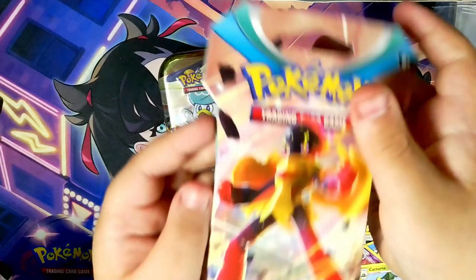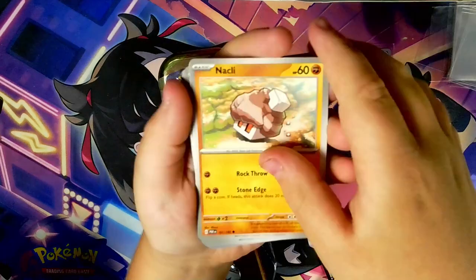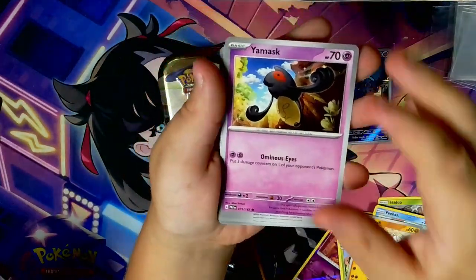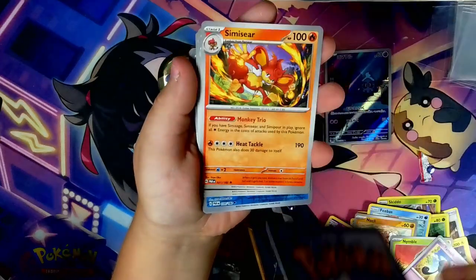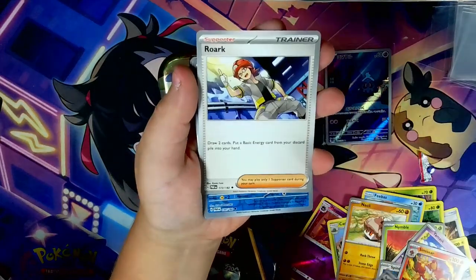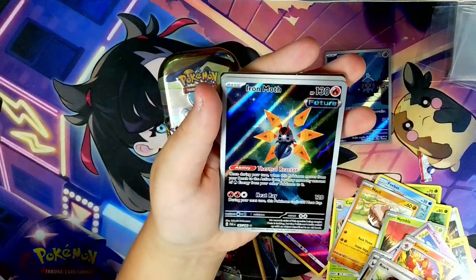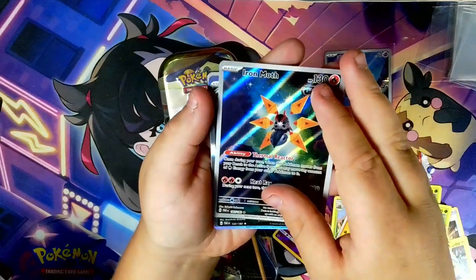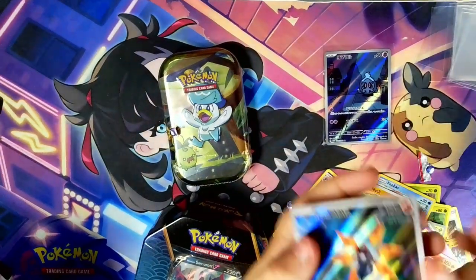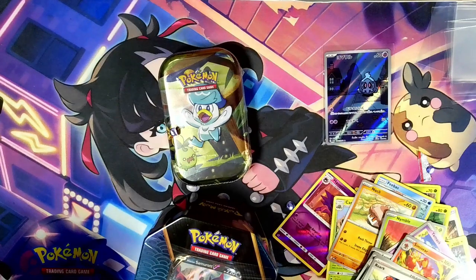We're going to open up the Paradox Rift. Haven't opened up the Paradox Rift in a while. Knacklly, Nimble, Yamask, Spindor, Seismitoad, Crobat, Warloc, Horsey. Iron Moth full art — let's go! So, two hits so far, both of them full art, surprisingly. Both of them look pretty good.